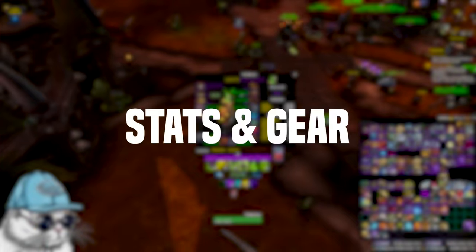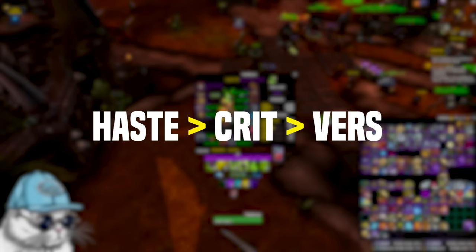Let's go over the gear. For stats, you'll want roughly the same as before, which is just haste, crit, and vers. All three of them are really good stats.